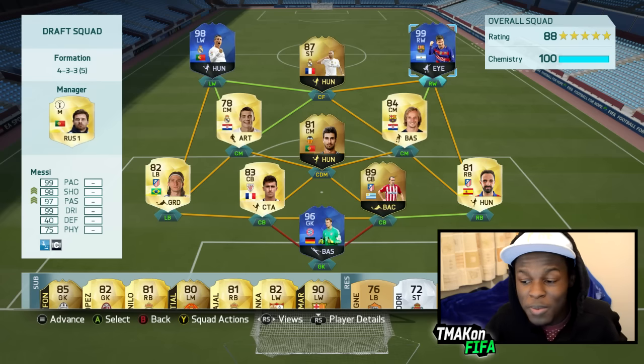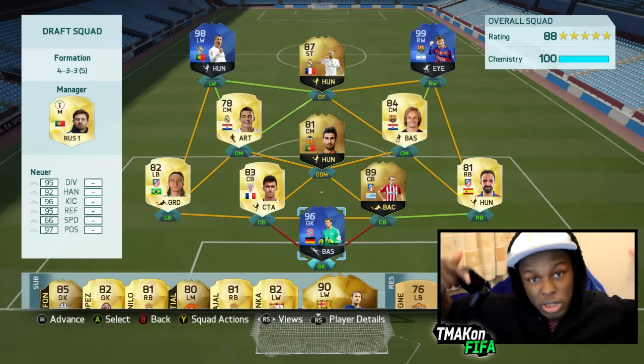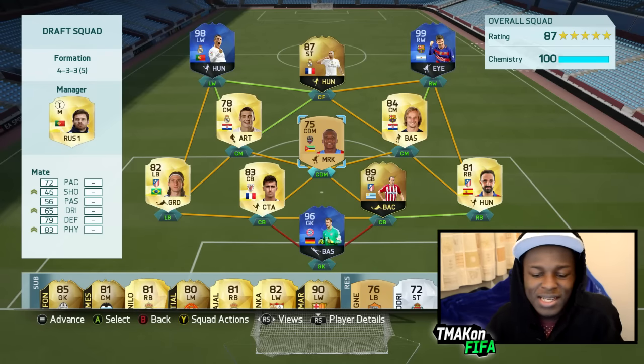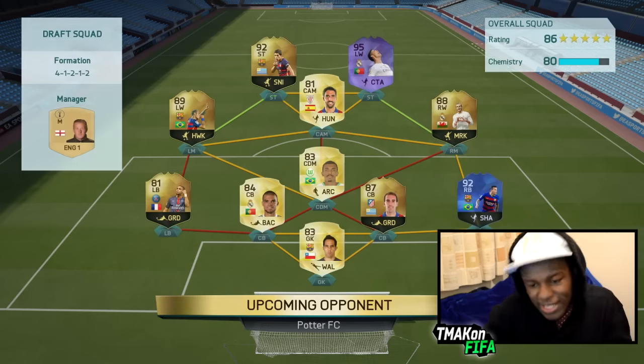It's a pretty cool glitch because it means I get to use an 88-rated team which is very OP. I've also got some OP players on the bench. If you want to see me do other videos with this team, let me know in the comments. I've made a quick change — it's 87-rated now — but I always like to play with Mate because he's just a beast. Let's jump into a game and see who's better: Team of the Year Ronaldo or Team of the Year Messi.